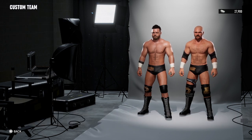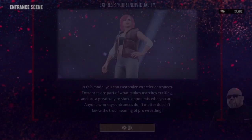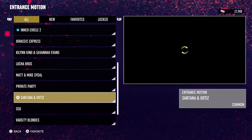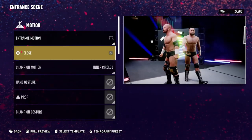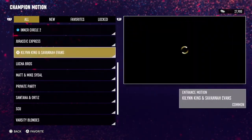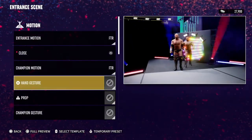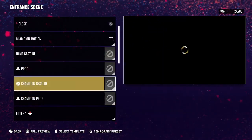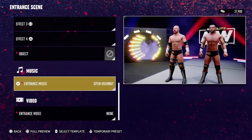Now we have the team entrance scene. I'm not really sure what to do with their entrance, but in this mode you can customize those entrances. There is actually an FTR entrance option — that's perfect. Champion motion, we'll make everything FTR. Not sure what hand gestures or props to give them.